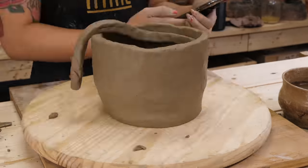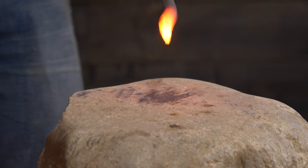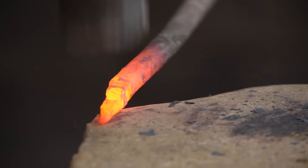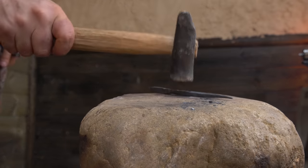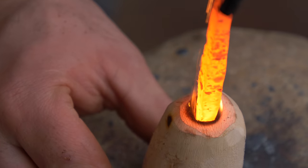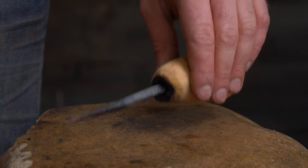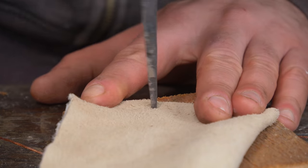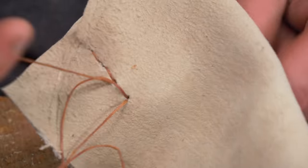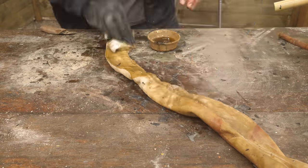First, we're going to use the ceramic fermenting jar we previously made for making moonshine, but this time with a new lid with a nozzle to connect the hose to. Next, a leather hose, which will need a new tool to help work it.